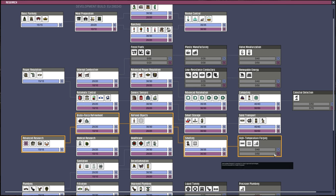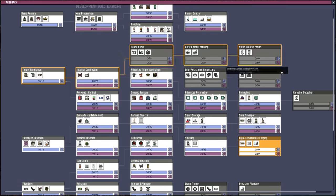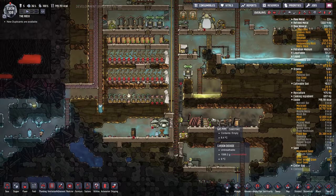We can fix that. Let's do high temperature foraging. Sure. We probably don't have to do all the research because we don't have any oil as far as I know.